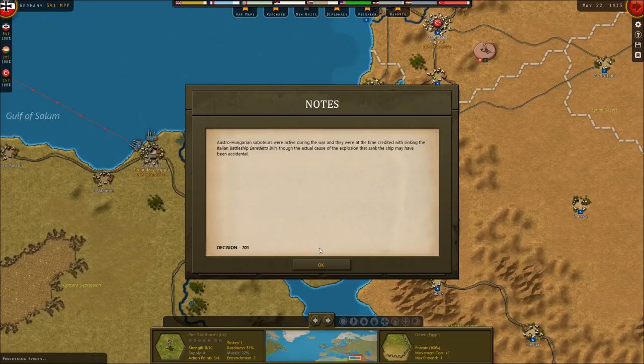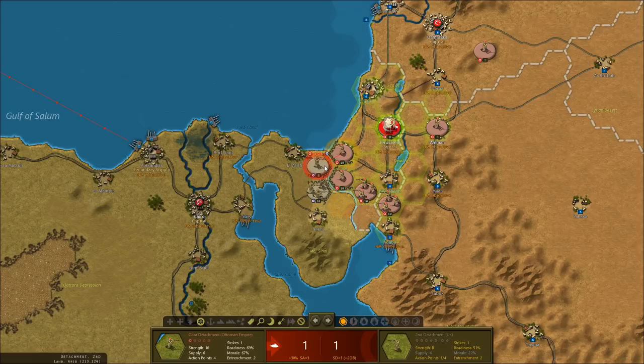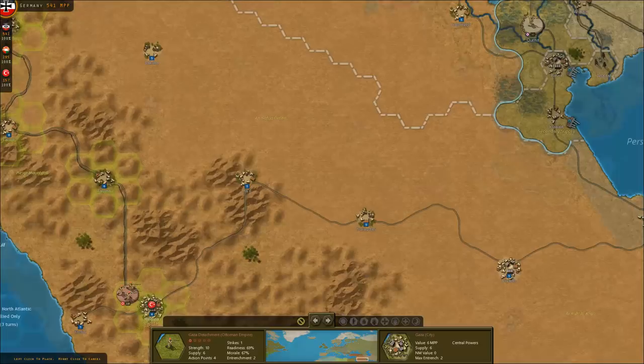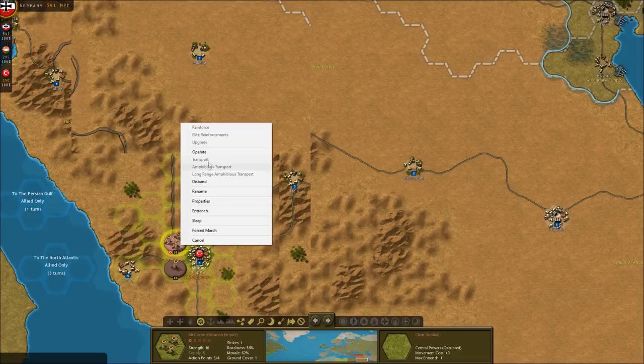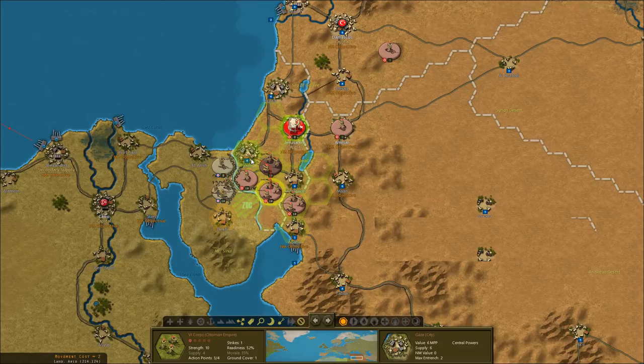Hell yeah. We're going to rail these troops at Gaza south to Medina. The map just did something weird there. Meanwhile, we're going to rail this corps north — not to the front line, because you never want to rail troops directly into the front line, but we'll rail them north.